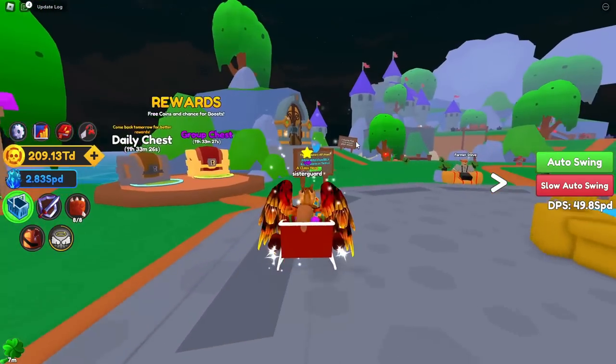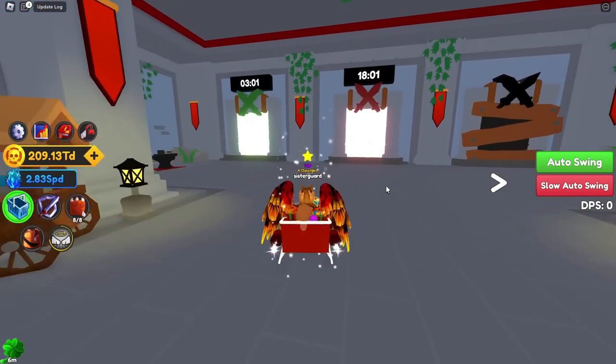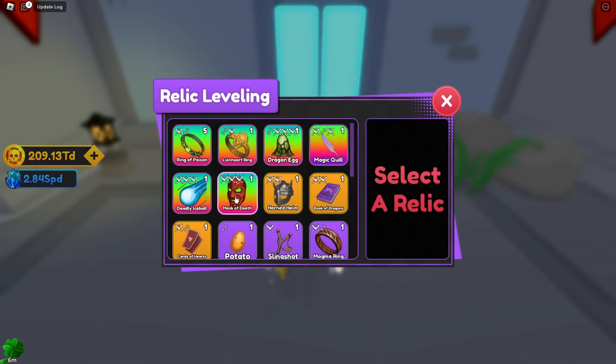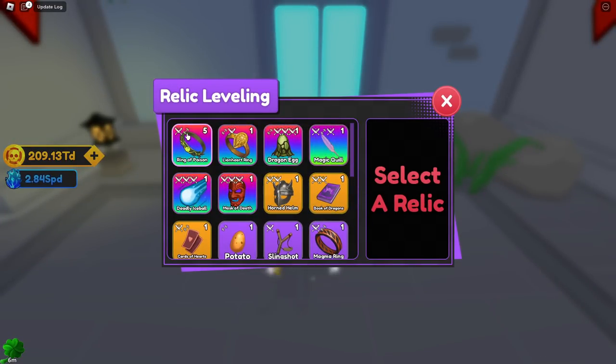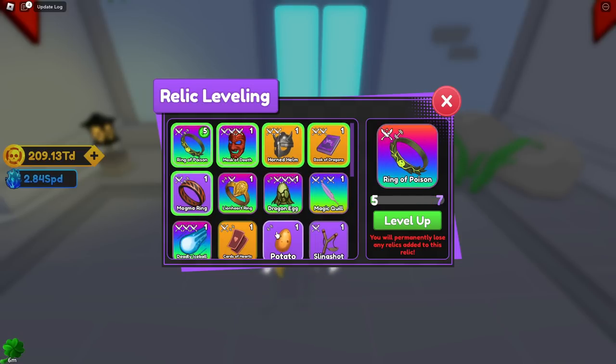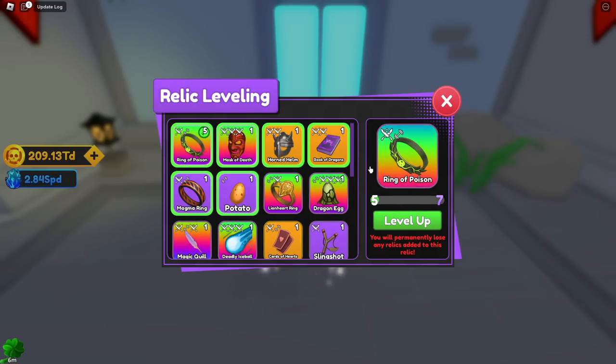The next thing to talk about is relic leveling up, or relic evolving — whatever you want to call it. If you go to the dungeon and go to the left, there is an anvil. On this anvil you are going to be able to level up your relic. You select a relic and select other items to add to it, which increases the level and makes it even stronger.